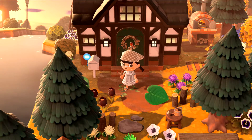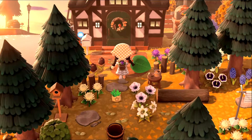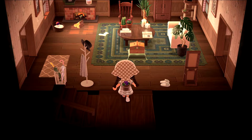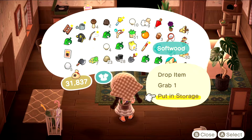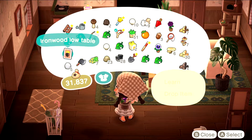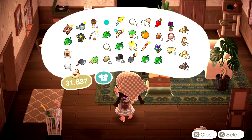Today I want to work on some island decorating, but before we start I need to clean my inventory a little bit because there's a lot of stuff I don't need. I need to put some stuff away and also collect some wood, since I don't have a lot with me. That's basically what we need to do first.